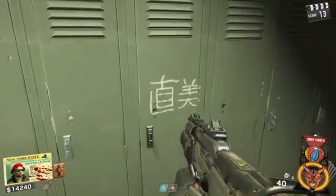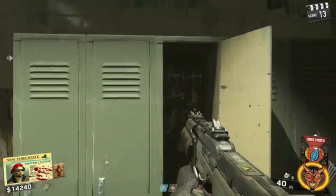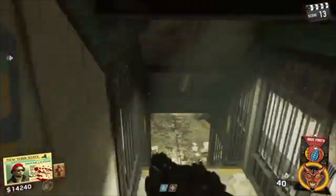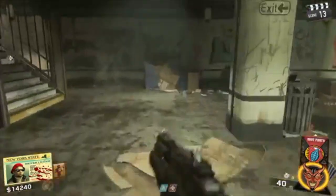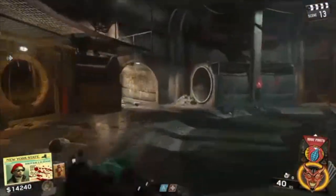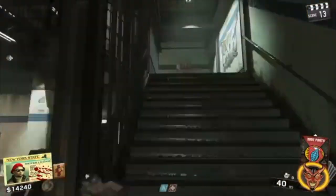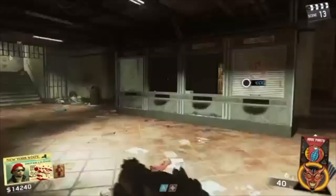Once we use the key, we can now begin to shoot every Chinese symbol in order from 1 to 4. Make sure when you shoot these symbols you have a single shot weapon, because you don't want to accidentally shoot the wrong symbol. I'm going to take you through each location from 1 to 4.